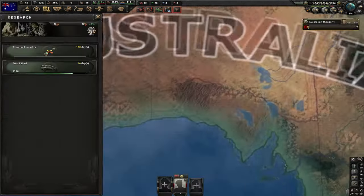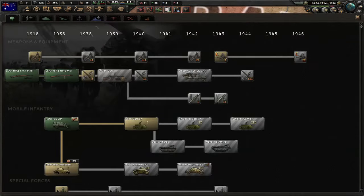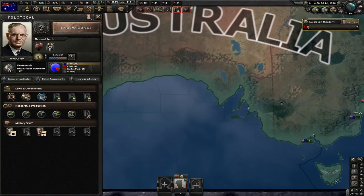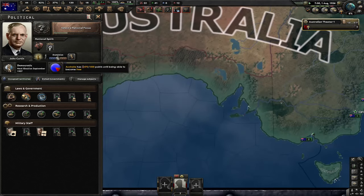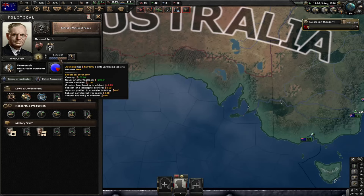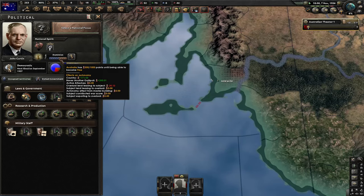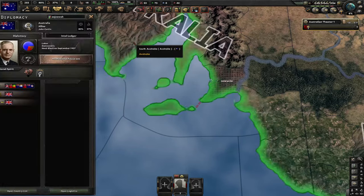Let's research dispersed industry one. Let's get the air reformer and research into our small airframe. We finished this focus and now I'm not gonna pick the next focus for about three months or so, because I currently got 470 autonomy points — I need to have 551. We got another factory, let's produce guns for now. And here we are, 551 autonomy points.